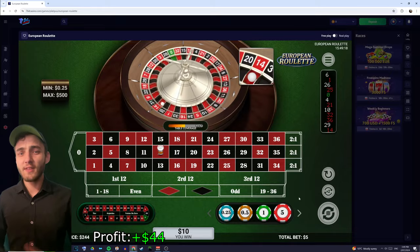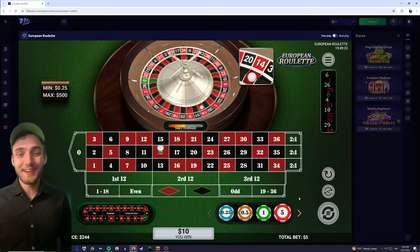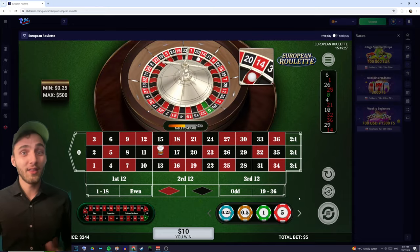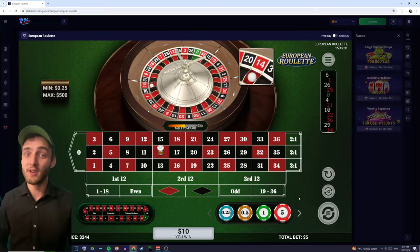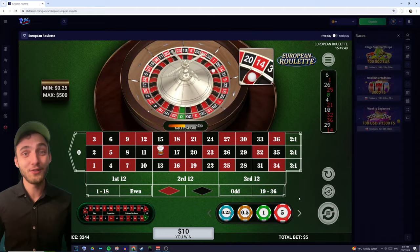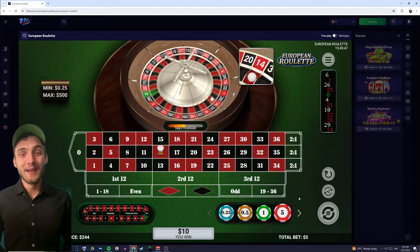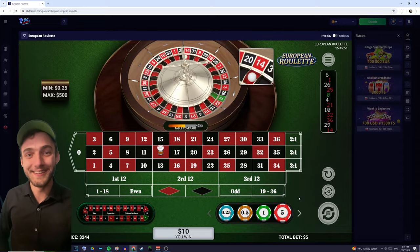That works out to be like 60 bucks an hour, though I can't guarantee that rate will hold forever. The longer you play, the closer you get to the casino's house edge and the more they will win. So as always, if you manage to get that win, cash out. I hope you guys enjoyed and found this strategy useful — if you try it out let me know in the comments. I hope to see you in the next video, thanks for watching. Cheers guys.